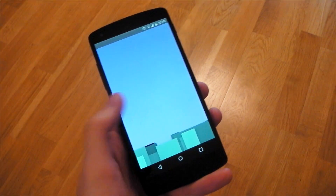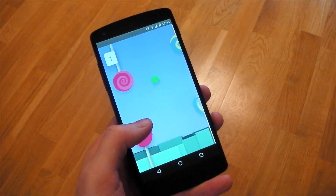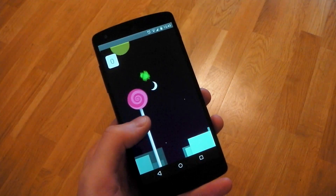And if you press and hold that, we get that kind of Flappy Bird Easter egg game. If you're bored and have nothing else to do, you can go ahead and play this game. It's now built into Android Lollipop, so it's always going to be there, which is kind of cool.